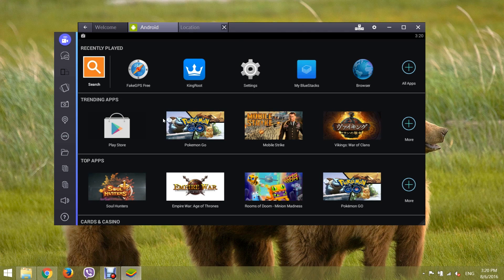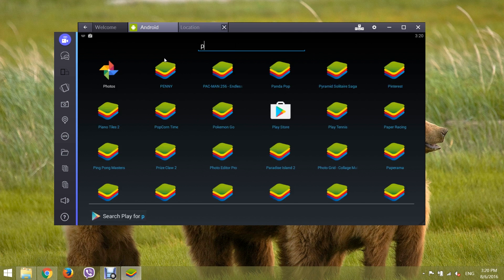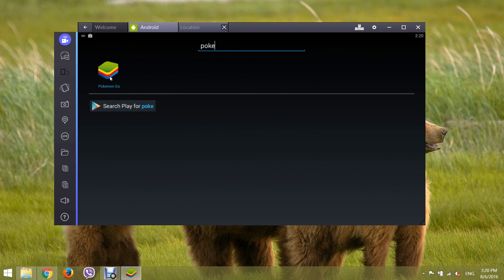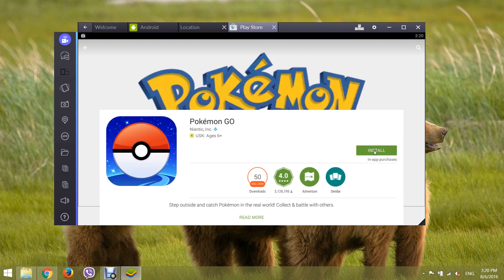Go to the Google Play Store, or click on Search. Type Pokémon Go and search, then install it.